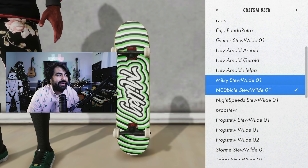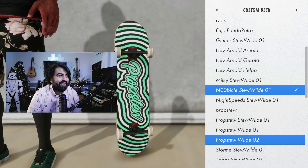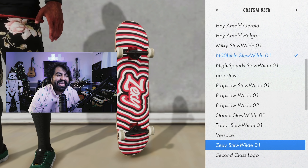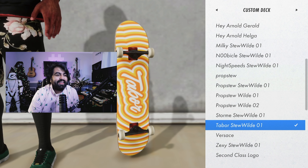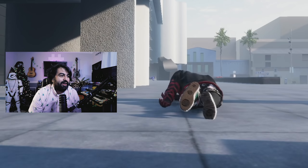I got the Nubical board, the Milky board, the Night Speeds board, a Jenner board, and the Prop Stew board — the Prop Stew board is kind of my favorite, not gonna lie. We also did a Mason Storm one, a Sam Tabor one, and a Zexy Zek one. Let's rock the Sam Tabor board and get some clips — it's looking pretty saucy.